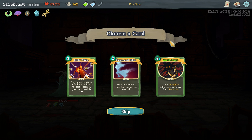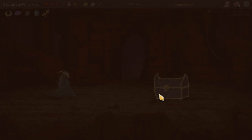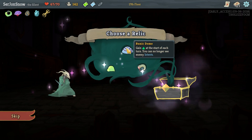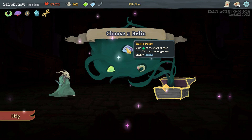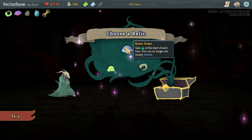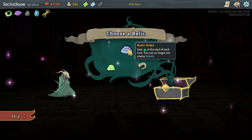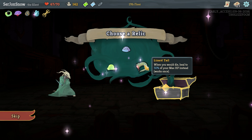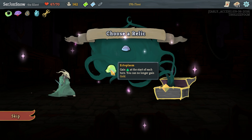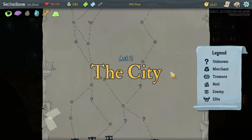I haven't seen a couple of these before actually. Oh, that's really cool — I like that. And we also have to choose a relic. Gain energy at the start of each turn, or you can no longer see enemy intents — like if they're going to attack or something. That sounds horrifying. When you would die — nope. You can no longer gain gold — yep, that one's a good one. Okay, we are in act two now, the city.